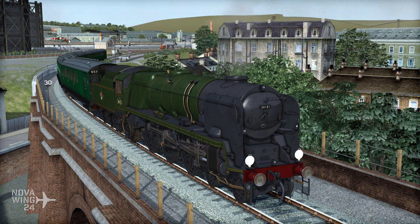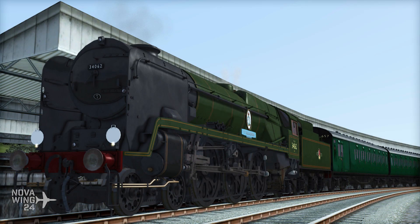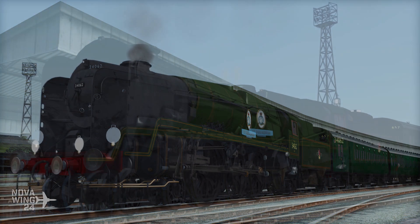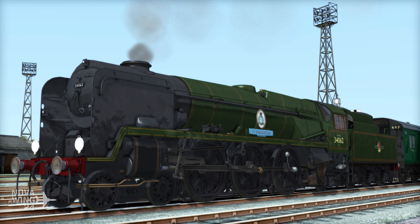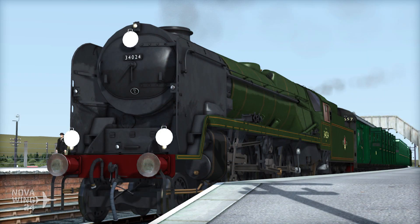Moving on to other simulation releases — over to the permanent way. The guys at Train Simulator, with developer Just Trains, have released the Rebuilt Bulleid Light Pacific Steam Locomotive. This is an interesting little story with an aviation twist. The Light Pacifics were designed and built toward the later years of World War II, with their genesis in that wartime period.